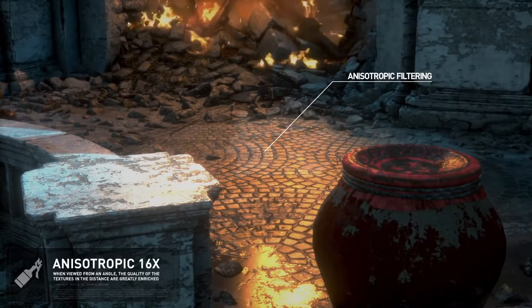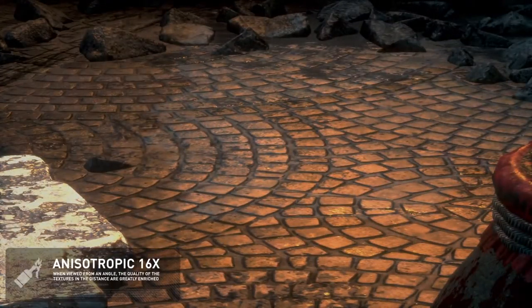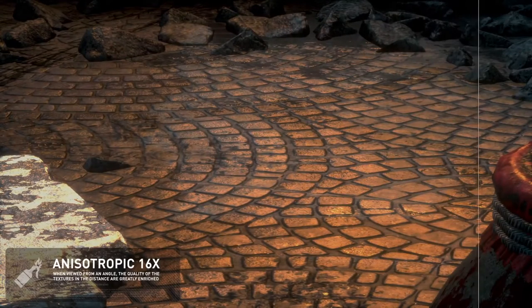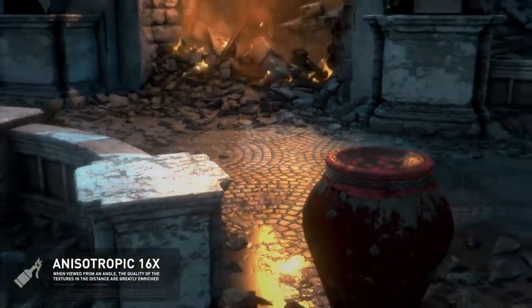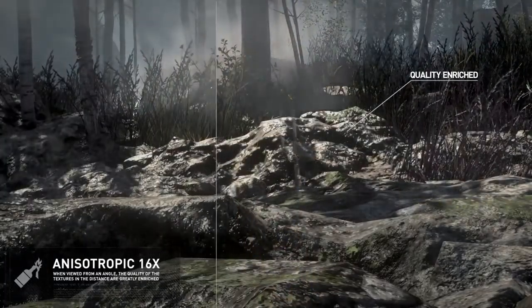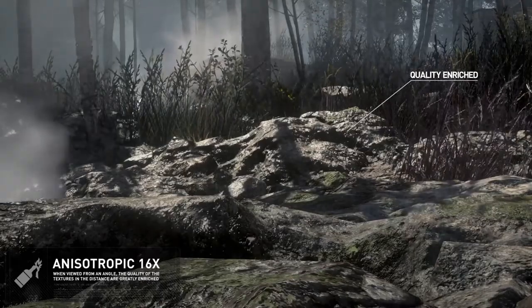By partnering with NVIDIA, Rise of the Tomb Raider is able to offer a very high-end ambient occlusion technique called HBAO+, which reduces artifacts and produces a richer and more detailed ambient lighting. When compared to previous techniques, HBAO+ is a faster, more efficient, and significantly more effective rendering technique.